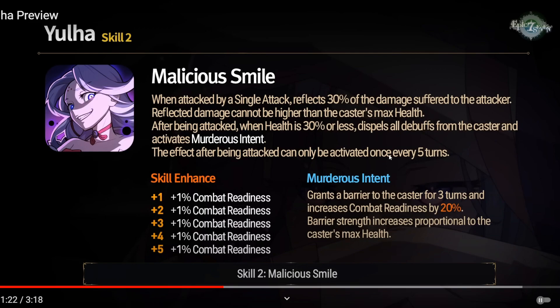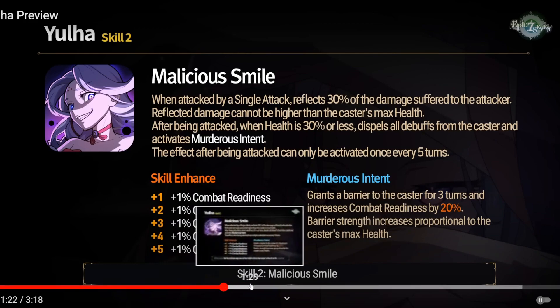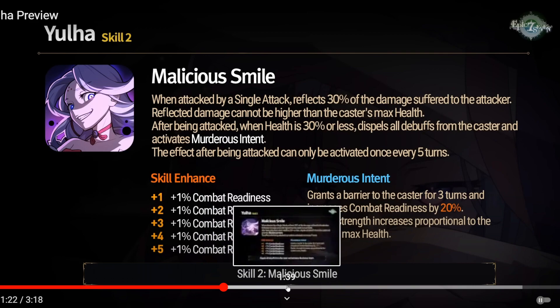Wait - is that the 30% thing, or all of this? If it's all of this, that's pretty bad. But I'm assuming it's the second half they're talking about, the Murderous Intent thing. If you only reflect 30% of the damage once, that seems kind of bad. Grants a barrier to the caster for 3 turns and increases combat readiness by 20%. That doesn't seem that busted to only activate once every 5 turns, unless it's like an incredibly enormous barrier.